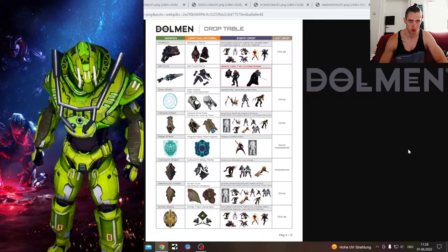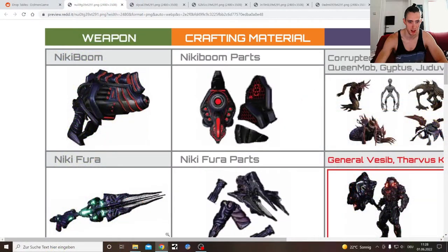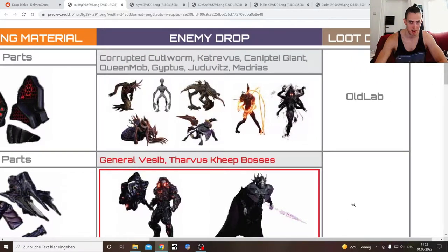We're going to look quickly through the dormant drop table that the developers dropped for us, where we can see the weapons, the parts they need, and which enemies actually drop them. I'll link the Reddit page where they show that stuff. A few days ago I made a Nikki Boom video and mentioned two enemies which drop Nikki Boom parts, but you can see here there are much more than two enemies.